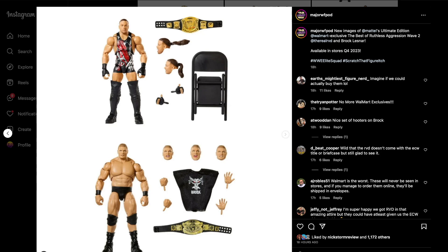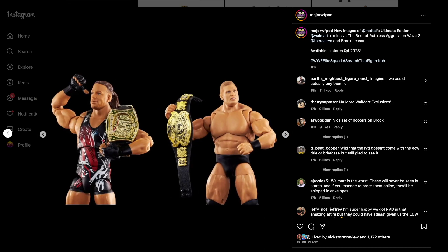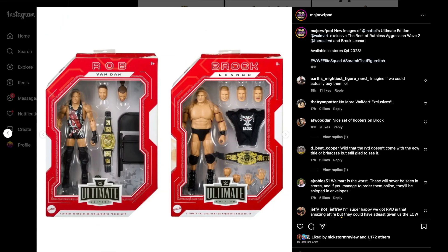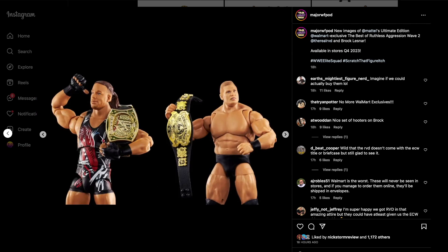We have the Best of the Ruthless Aggression Ultimate Series Wave 2 — Walmart exclusives. We have RVD and Brock Lesnar. This is the ECW One Night Stand RVD with three head sculpts; the ponytail on the top one is actually moveable, which is a nice addition. Brock Lesnar comes with four head scans, a cloth shirt, and the Undisputed title. RVD comes with a chair and the WWE Championship. These are solid and since they're exclusives they have the red box with white accents.